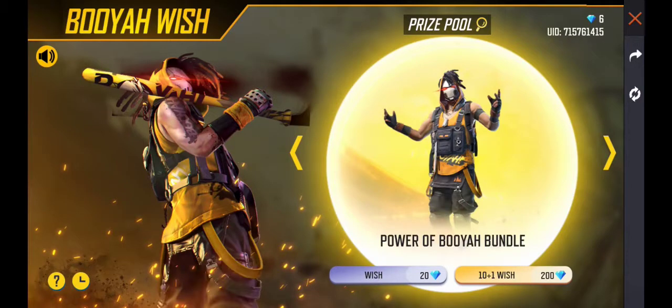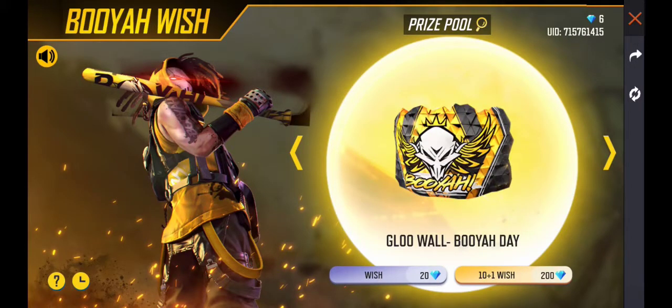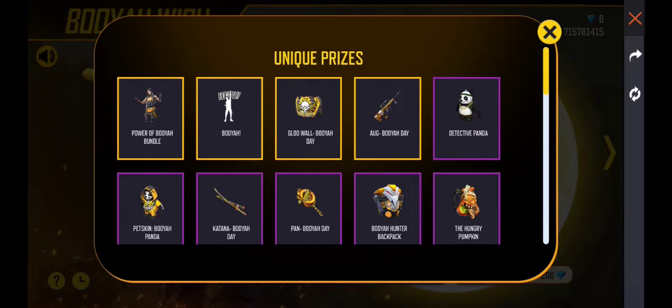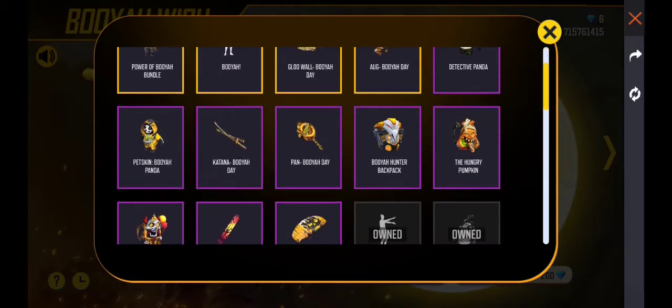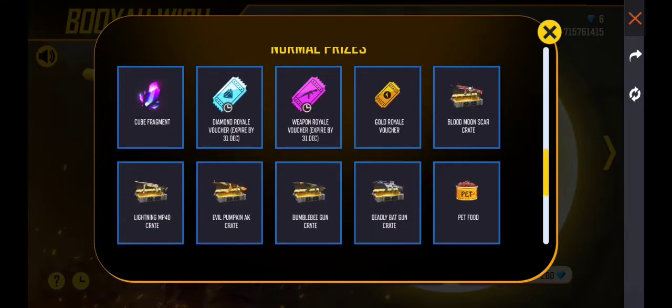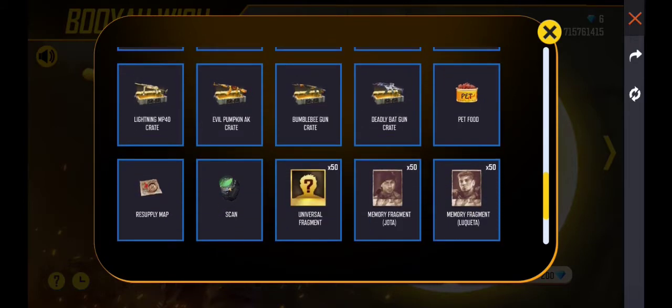So how does this event work? In this event, we are going to talk about that. We have four rare items here. One is Mayna, a bundle, an emote, a global skin, and an AG gun skin.